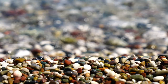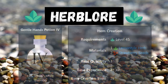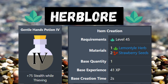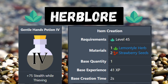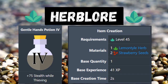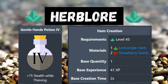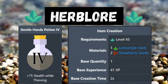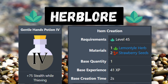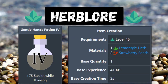Next we're touching on potion brewing, or Herblore. We're looking at the Gentle Hands Potion — this one at level 4 gives plus 75 stealth while thieving, with lower levels giving less. You can make these potions with one lemon tile herb and two strawberry seeds, which is great because you can get a lot of these herbs and seeds from the farmer and the merchant. I plan to use a lot of these once I start thieving the princess and king.